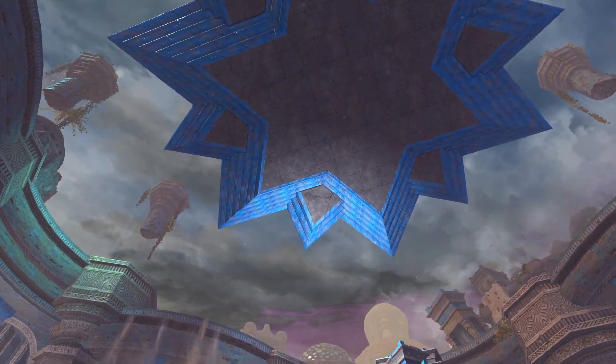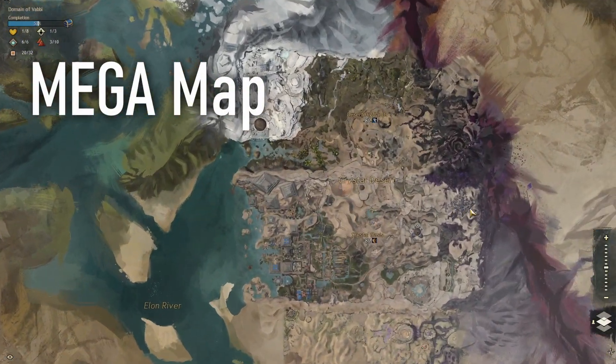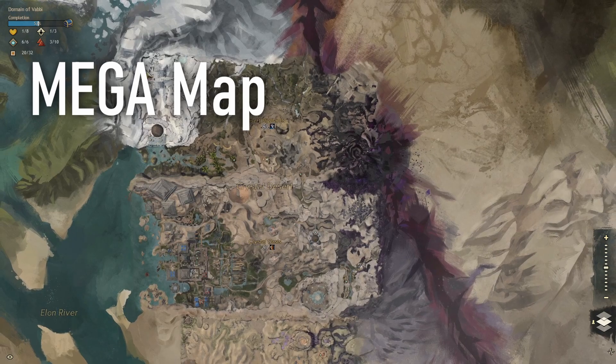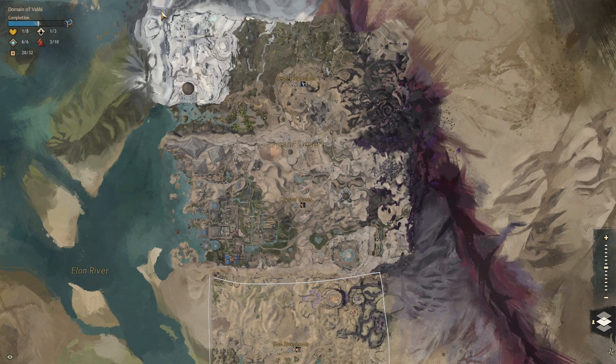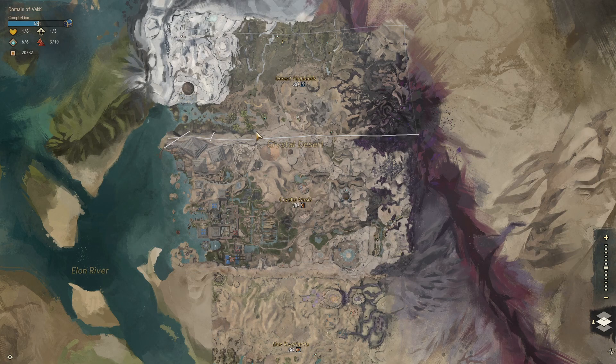Next up is the Crystal Oasis and Desert Highlands early map philosophy and design. I believe that the Crystal Oasis and the Desert Highlands maps were supposed to be one map, which would have been incredibly large. Through development, they realized that one combined map would have been too large, so they split it up into the two existing maps we have now.